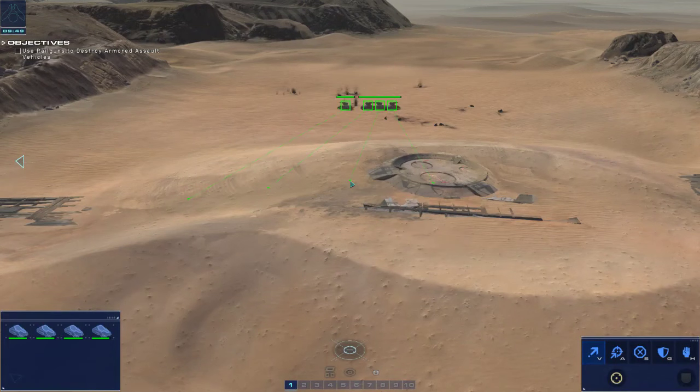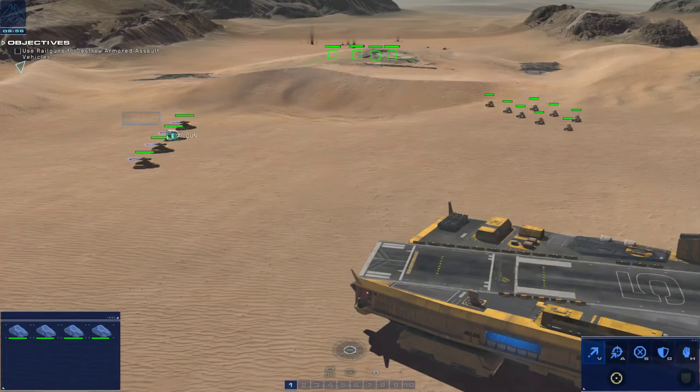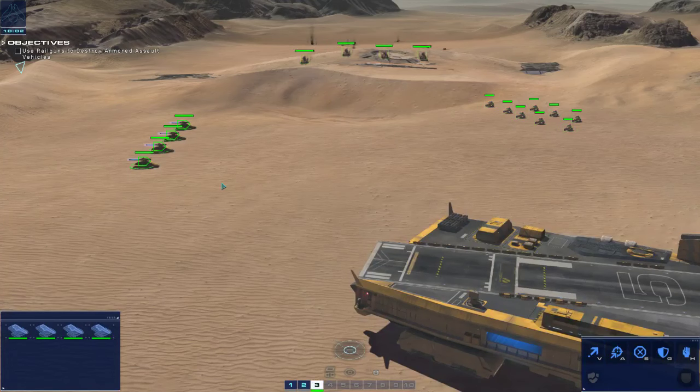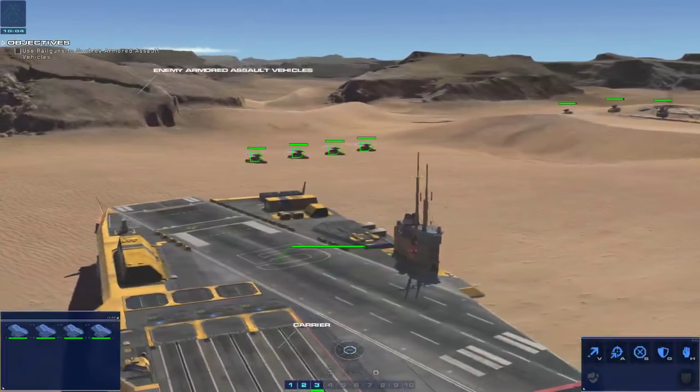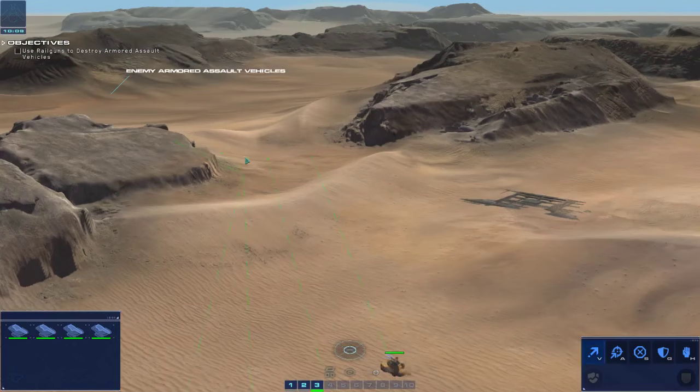Copy, displacing now. And lastly, use the railguns. Acknowledged - control group 3 designated. Kill the enemy armored assault vehicles - we're clear to proceed.